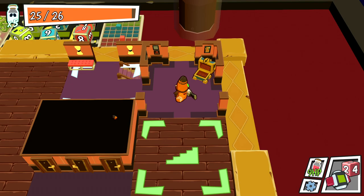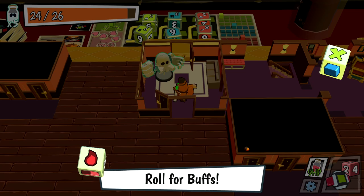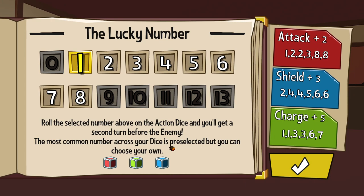I already found the exit — frick. Let's fight this double enemy. I don't know if this means an elite or a mini boss or something. Spend one on the bonus die. Enemy starts burned and I'm status immune — that's what you like to see!